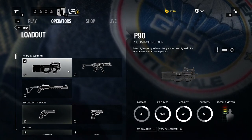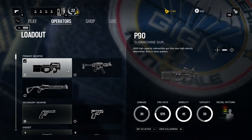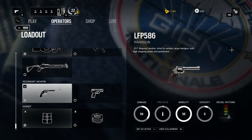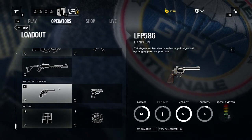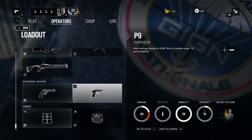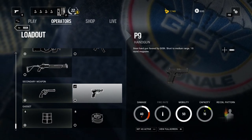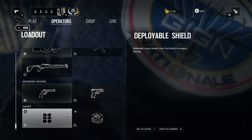There are so many rounds in the magazine it really does tear through people who are unsuspecting of you having so much ammo. For secondary weapons, he's got the choice of a magnum revolver, which is really powerful but only has six shots in the barrel, or a PM9 handgun, which is a normal nine-millimeter semi-automatic with a lot more rounds in the magazine but a lot less damage than the magnum.